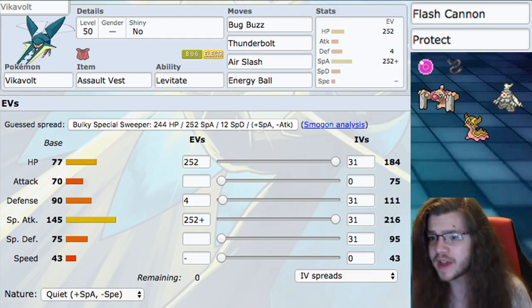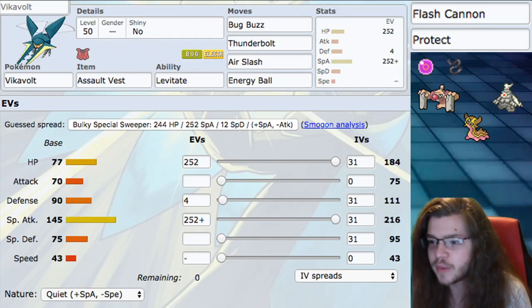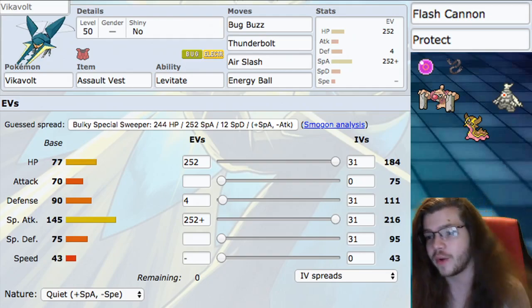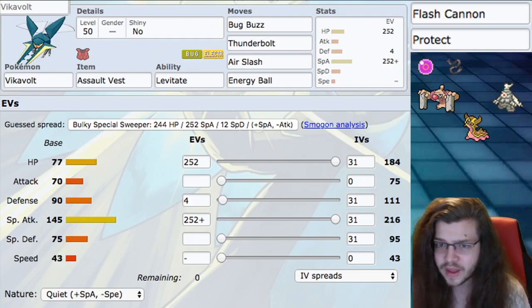For our moves we have bug buzz, thunderbolt, air slash, and energy ball. All four can become really strong max moves. Air slash becomes max airstream which isn't the best max move for this Pokémon because we're typically going to be under trick room — adding to your speed is probably not great under trick room. Thunderbolt and bug buzz are just our best special attacking STAB moves for both types — definite no-brainers.